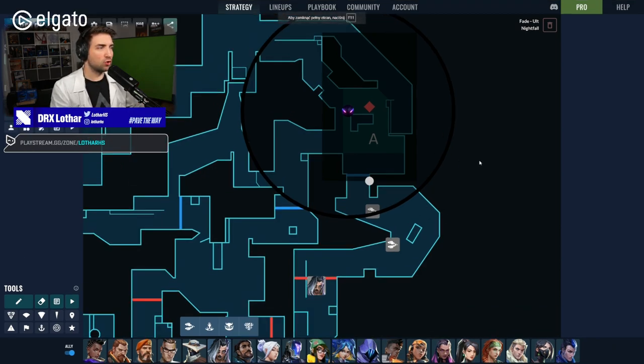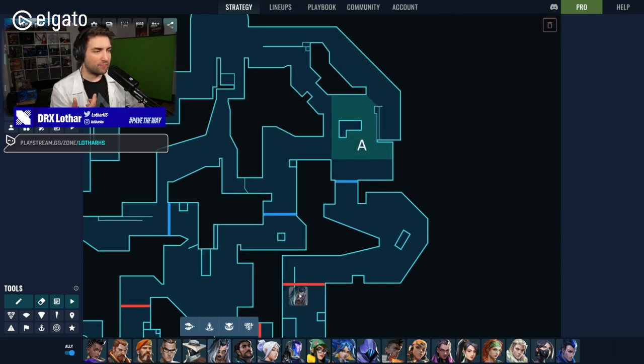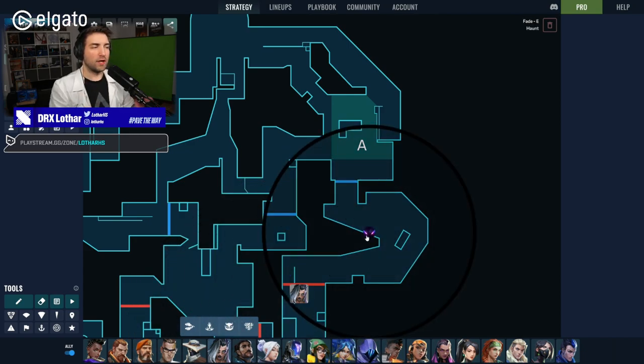It's a very simple solution. Instead of using the Prowlers to get the early space, you swap — you change the mindset. Instead of using the Prowlers to control the early space, we're going to use something at our disposal that serves a similar purpose but is better at it. We're going to use the Haunt early game to make sure that we have the space cleared.